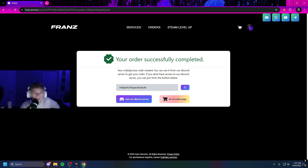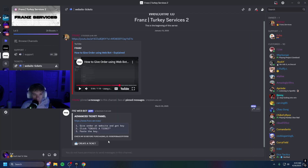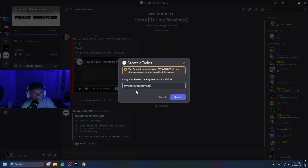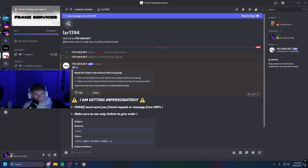Once you've done the payment, you can access your code created. You can use it from their Discord services to get your order. If you do not have access to their Discord server, you can join from the button below. If you're already in the Discord like I am, just go there. Before doing anything in the Discord, make sure you copy this link — that is the most important thing. Click Copy, go to the Discord, and create a ticket. In the ticket, paste the code and click Submit. Your ticket has been created.